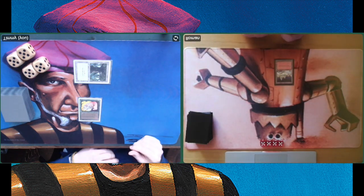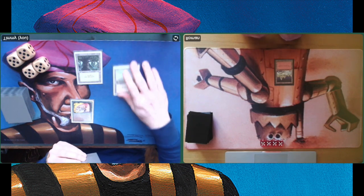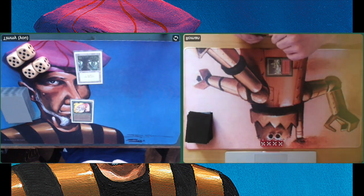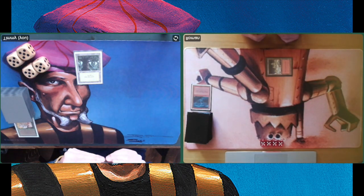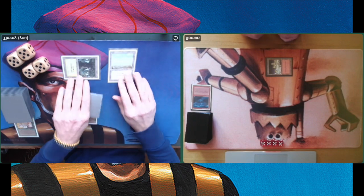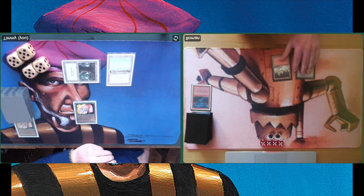I've got a good start — Llanowar Elves turn one. This is what I want to do: I want to ramp. There's a basic mountain from Roman, I believe it's from Ice Age — very cartoony mountain. And look, he wants to — oh no, Lightning Bolt on the Elf! It's a classic. Unfortunately I don't have a Birds of Paradise so I can't say 'Bolt the bird.' I'm playing another Llanowar Elf.